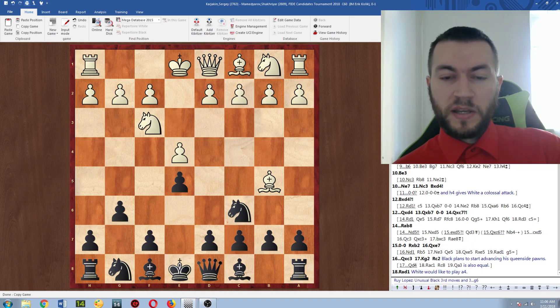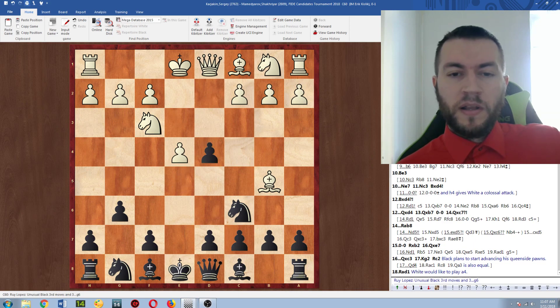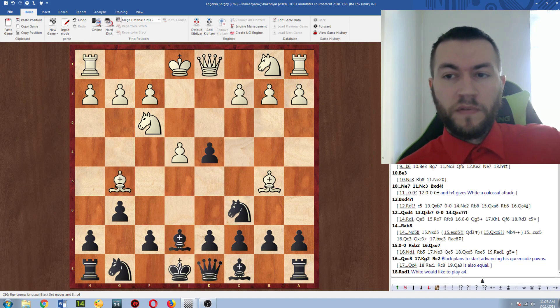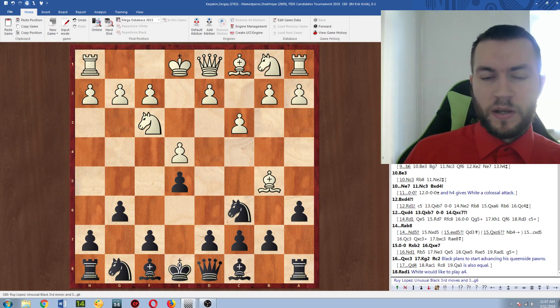Bishop to b5 was played and then he opted for g6, which has been becoming more popular recently. One of the ideas is that after white plays d4, takes on d4, bishop g5, bishop e7, takes — this is one of the main lines and is actually considered to be approximately equal for black. So c3 is considered to be the main line, and here a6 was played. Bishop a4 is the main line here, although I think bishop takes c6 should give white a small advantage, as was played in the game.